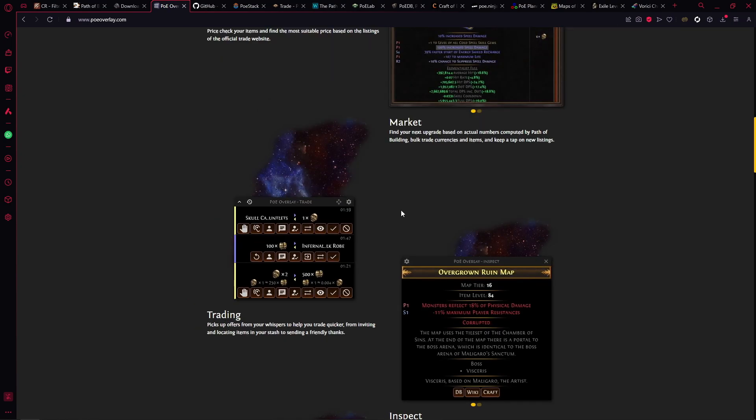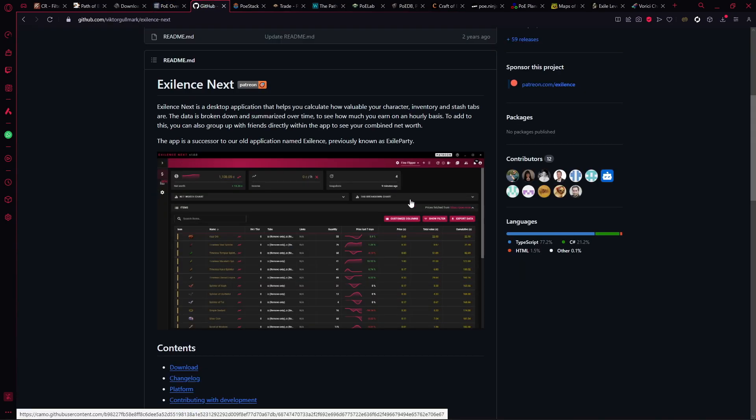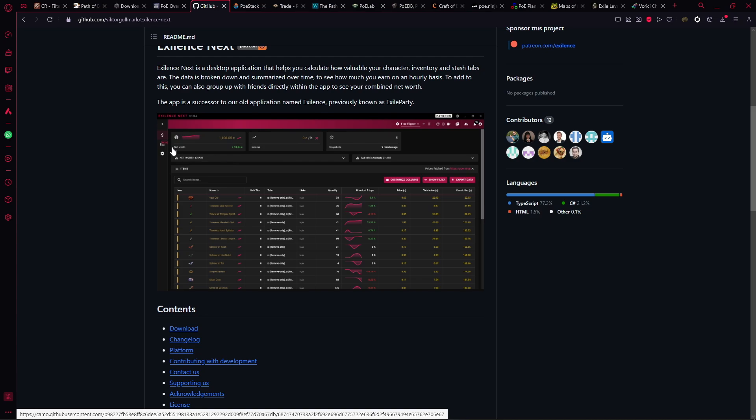I've used POE Lurker in the past, but the advantage this has over Lurker is all the different buttons available — with POE Lurker you were really limited to about three. It's personal preference, but I'd recommend POE Overlay. Next I'd advise having a look at Exilence Next for price checking — I'll provide the link.